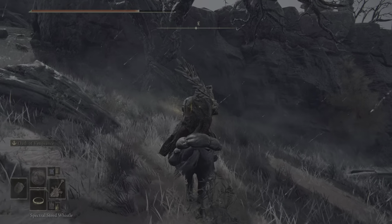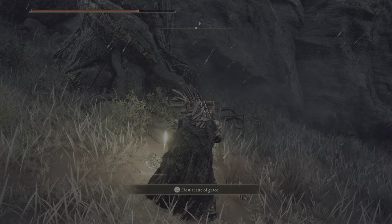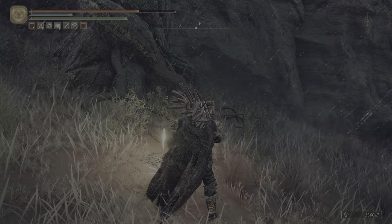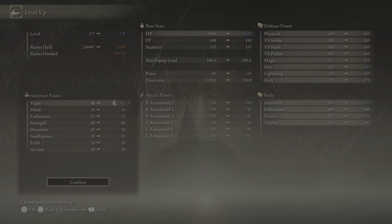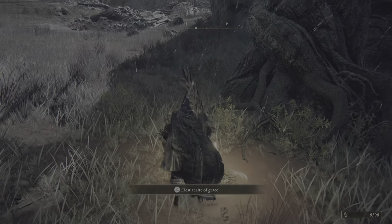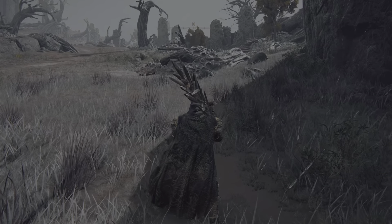As you can see, based on where I was with number of runes when this video started, to now — it just ran out — I gained a little bit over 30,000 runes in this run. And you know it's a three-minute run because the gold fowl foot lasts for three minutes. I was going to upgrade my vigor, which is going to cost me 230,000 runes. And that is the most effective way that I have discovered so far of farming runes.